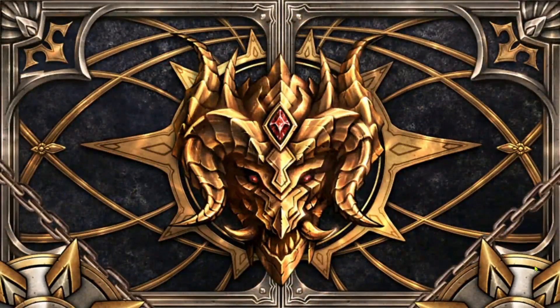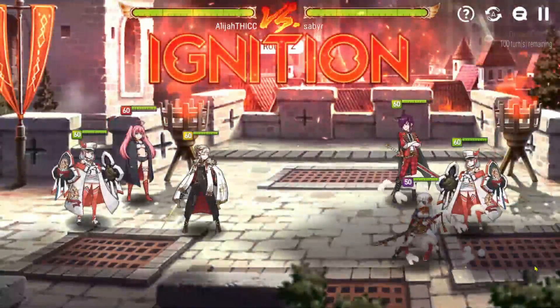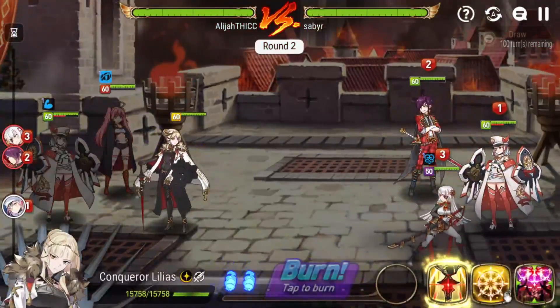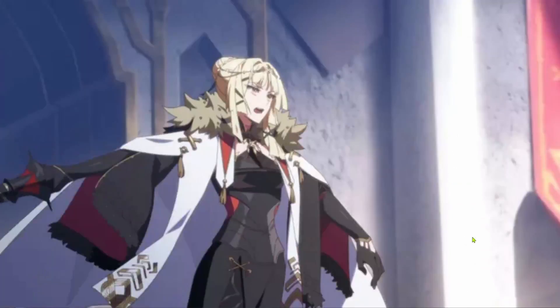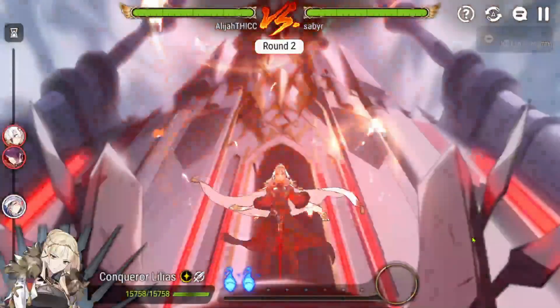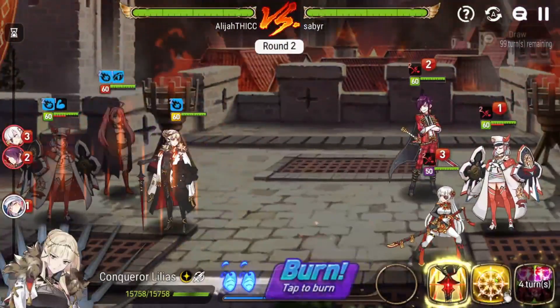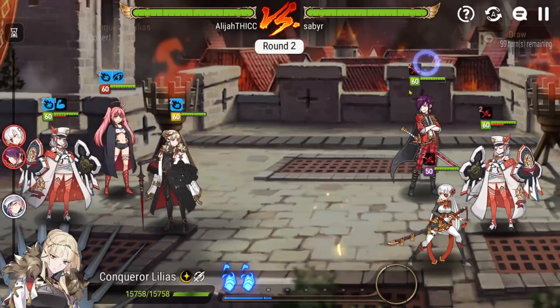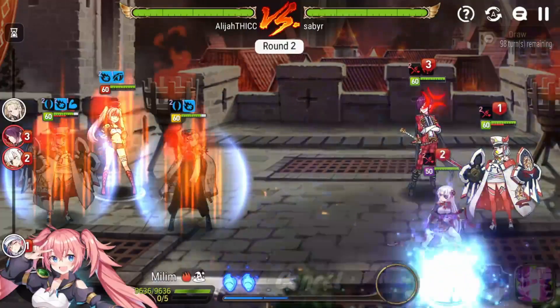Oh, that attack didn't go out as planned. That's it for Rimuru — well, he did it, but I think I just drafted poorly. It could have gone a lot better. I want to control that Violet.